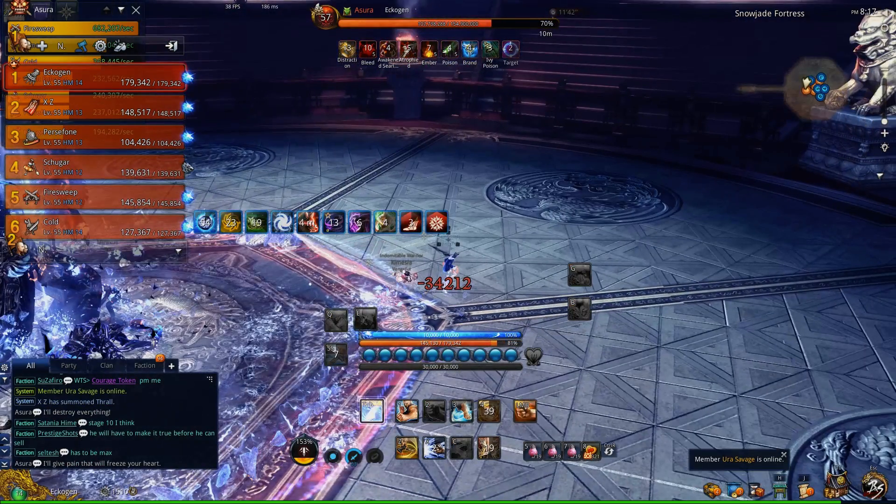It's going to be RNG if he drops a Frost or a Flame AoE around him. This time he dropped a Frost.